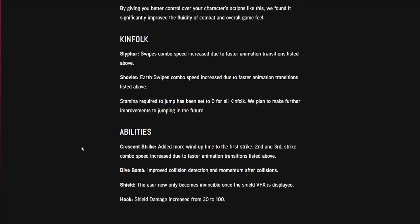Special changes to Kinfolk: Slifer's swipe combo speed increased due to faster animation transitions. Shuvlet's earth swipe combo speed increased for the same reason. Stamina required to jump has been set to zero for all Kinfolk — they plan to make further improvements to jumping in the future.